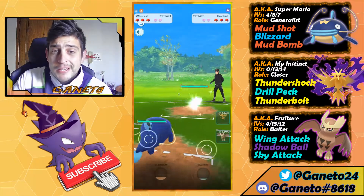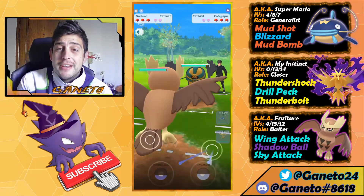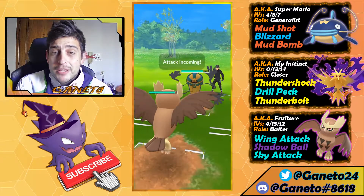Wonderful news for my Blizzard with no shields up — Whiscash can just obliterate any Grass type out there. They have no chance, and with Magcargo out we're just gonna take the victory.